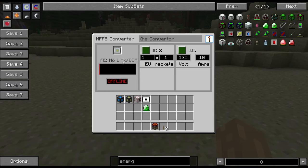Then you have your options for setting your IC2 power and your Universal Electricity power, because what this machine is going to do is convert your force energy into either EU or volts and amps, depending on which module you're using.